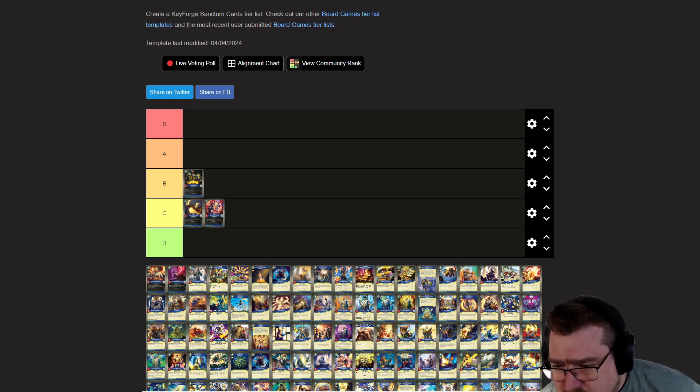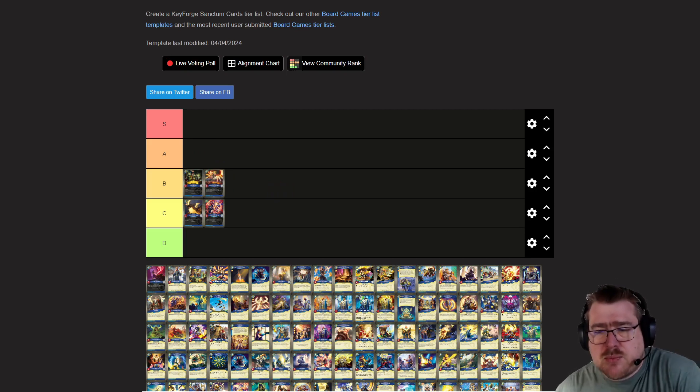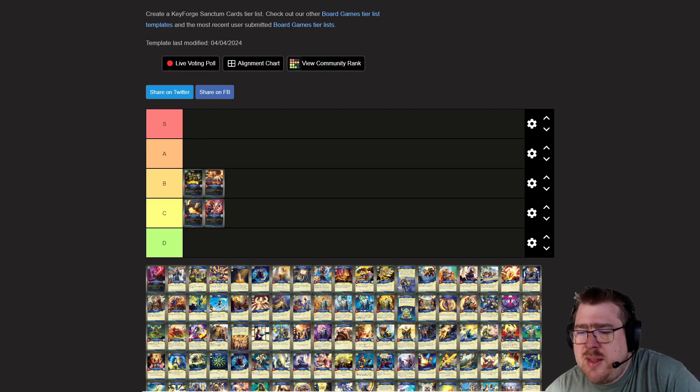Evil Sargassa: after a player raises the tide, Sargassa captures two from your opponent. That's interesting in set. I'm going to give that a B, but I don't think it's that much of a game changer.